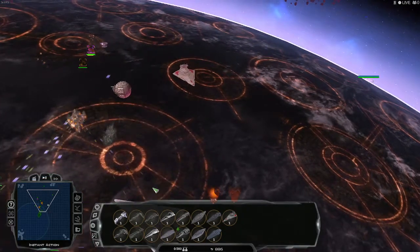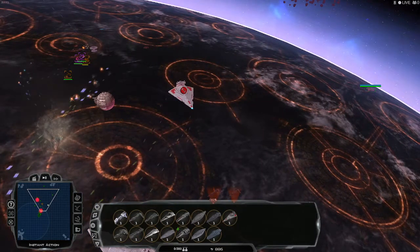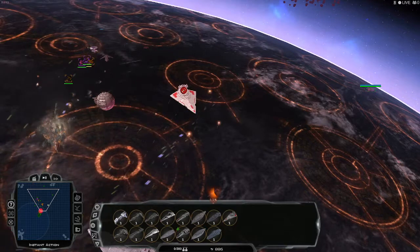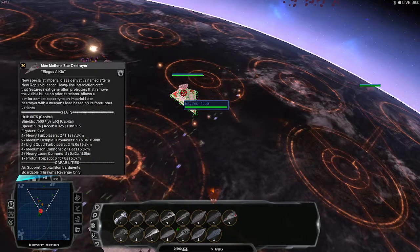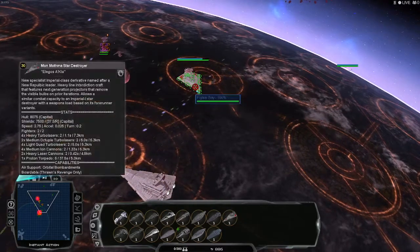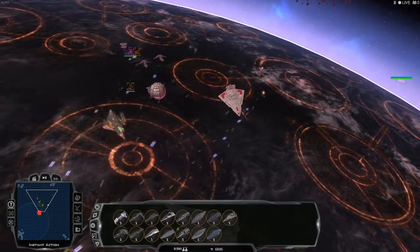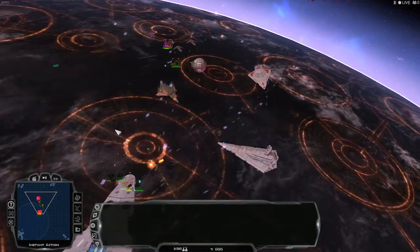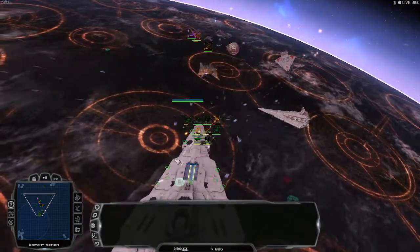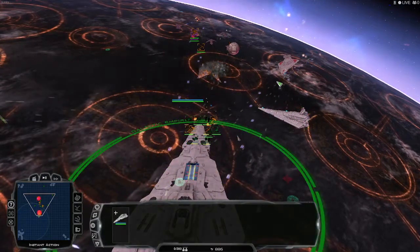Now we are also showing the Mothma-class Star Destroyer, a Rebel Star Destroyer. It is a little bit more powerful, actually — just a tad. And you can see here this ship right over here is destroying everything, it's wrecking everything.